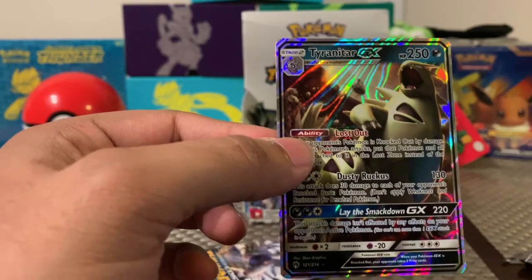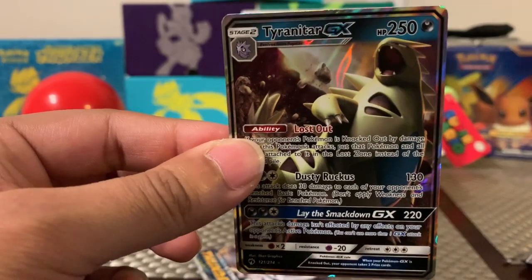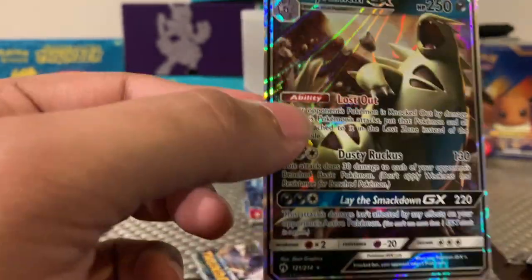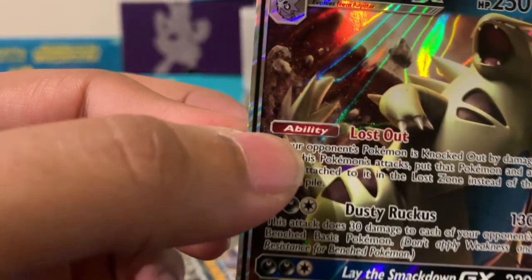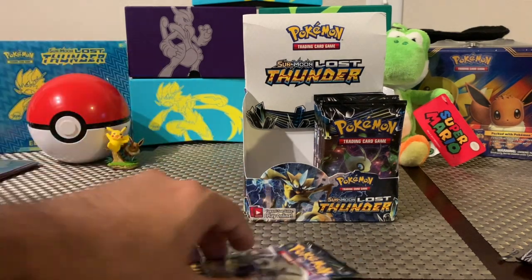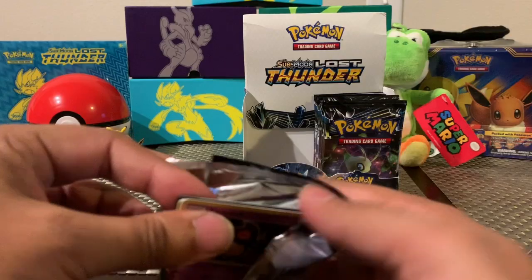Wow, look at that — I am a very big fan of Tyranitar. I used to have this guy in my main party back in Gold and Silver. But yeah — look at that artwork. Let me bring that in a little closer. Very nice pull, I gotta say. Getting a Tyranitar is like almost as good as getting a Lugia or a legendary Pokemon, but Tyranitar in the game is so strong he kept up with the legendary types.